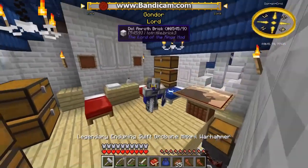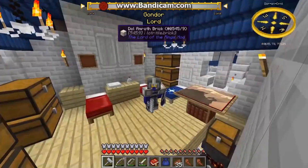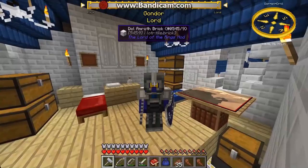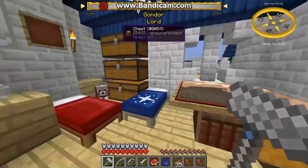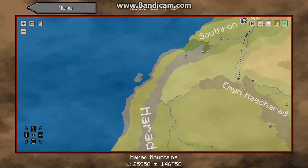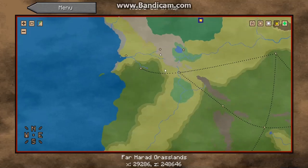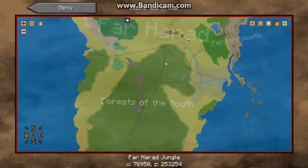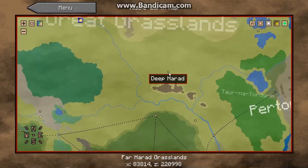Hey, what's going on everybody? It's Augustus Lieber, once again in the Lord of the Rings mod. Today we're going to do something a little bit different. I went from the cedar woods into the horrid mountains, which allowed me to fast travel all the way here. And then I went into the jungle, so we can now explore all kinds of places.